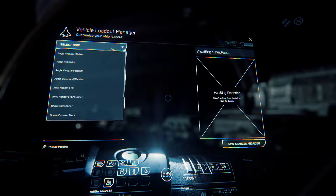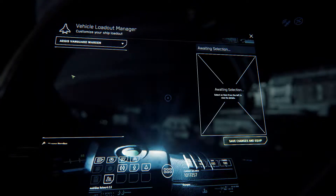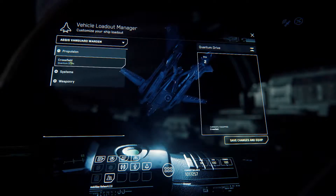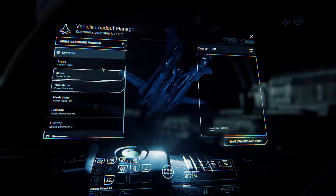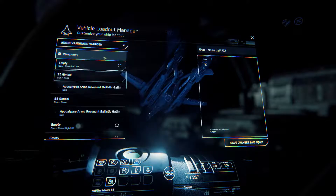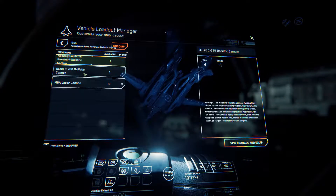You can also adjust ship loadouts on the next screen. So I could go to my Vanguard Warden and adjust propulsion — change a quantum drive, change a cooler, power plant, shield generator, or weapons. For example, right now I could switch this out and put a laser weapon in it instead of a ballistic.